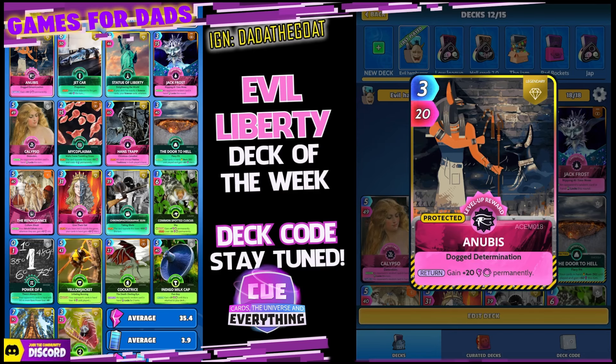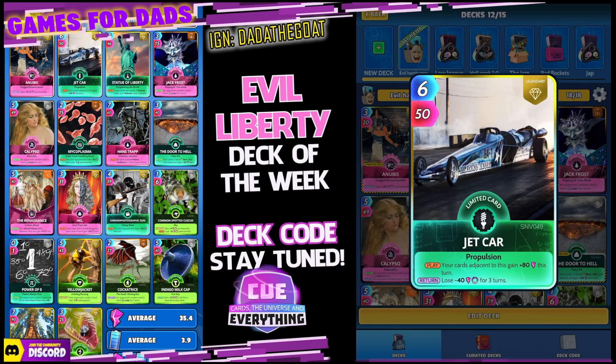Let's have a look at Evil Liberty, my deck of the week. First card up is Anubis — it's a power card, three for 20 on the play, gains plus 20 permanently. Not very evil, just a card to give me a little bit — a lot — of power. You should know this card: 650 limited legendary card. On the play, cards adjacent to this gain 80 this turn.